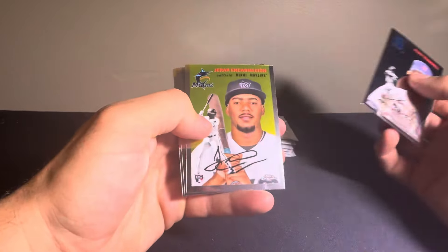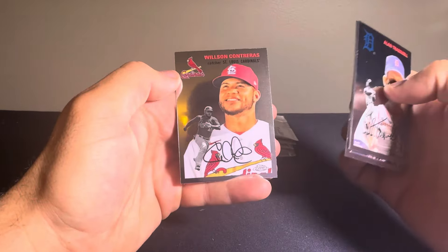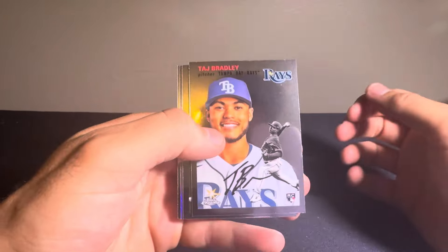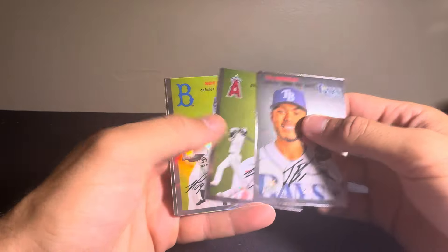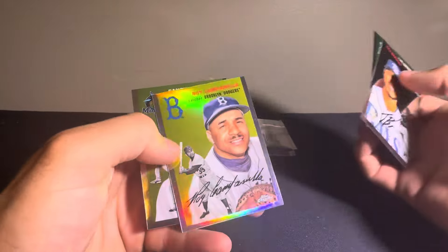Alan Trammell, Gerard Encarnacion, Alec Thomas, and then a Wilson Contreras. We got a Taj Bradley rookie, Shohei Ohtani on the base — make sure that's just a base, yeah, number 112. Roy Campanella and a Sandy Alcantara.